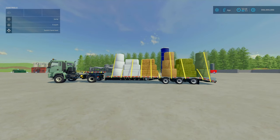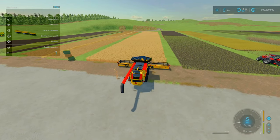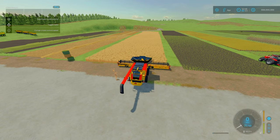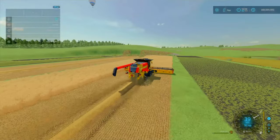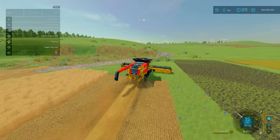Let's go over how to get each of these components. The only way to make straw is via harvesting a grain — wheat, barley, or oats. On some modded maps you may be able to get straw from other crops, but I'm talking base game here. We've got some wheat here. Turn on your harvester and make sure straw swath is enabled — on PS4 that's L1 and right on D-pad. We've got straw swath enabled, so we're going to harvest our crop and get straw below.